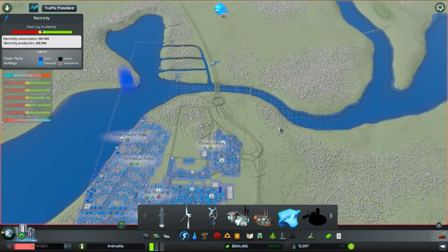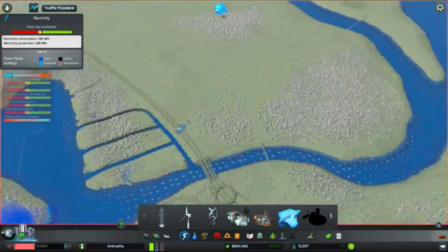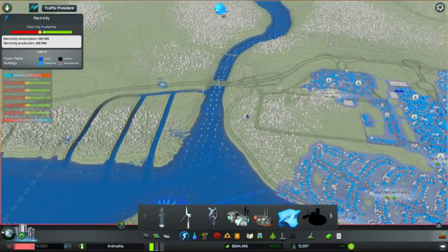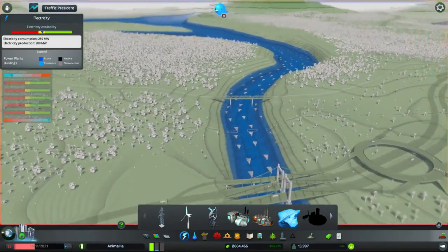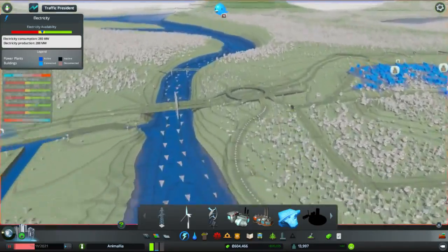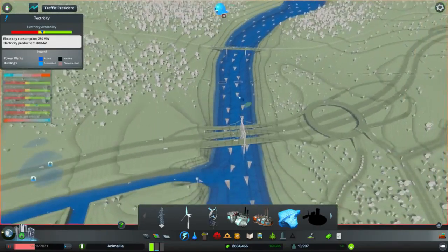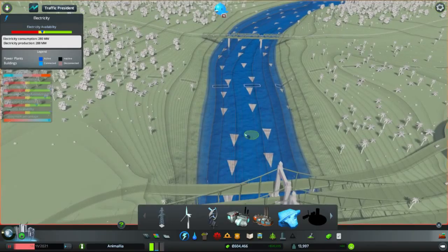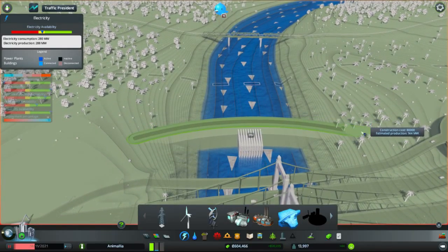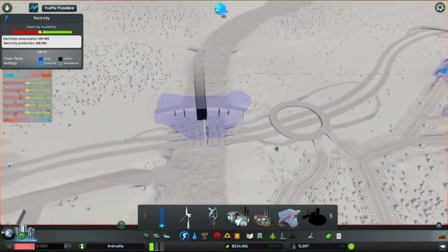My concern about putting a dam in this area is that it would take a very, very long time for it to all appreciably back up and be of any use. But we are making a lot of money, and it will be nice to have the extra power — and nice to flood this area a bit more with more water. So I am going to put a dam in. It's going to produce us 144 megawatts of power. When it's done, let's plug it into the power grid.